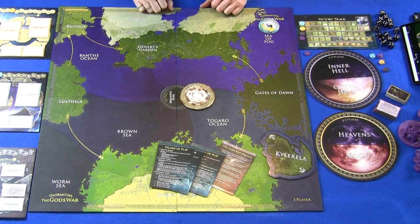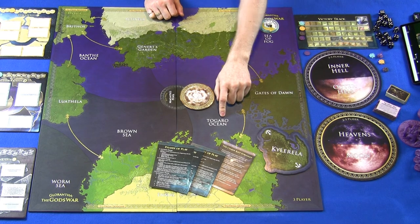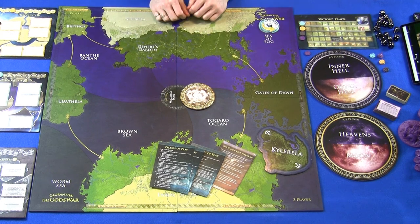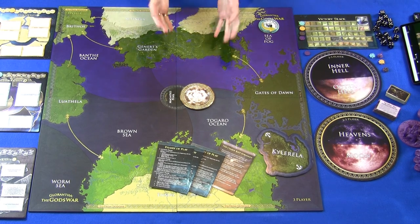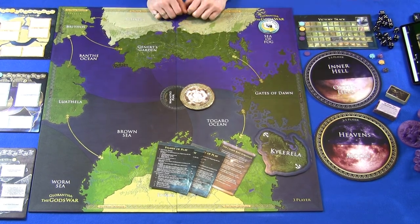Additionally, you need to put out the island of Kylorela — I know I'll pronounce it wrong, leave comments below. This island goes in the Tagaro Ocean, regardless of player count. Understand that one faction — the Storm — gets access to this island from the beginning. The other players will not.